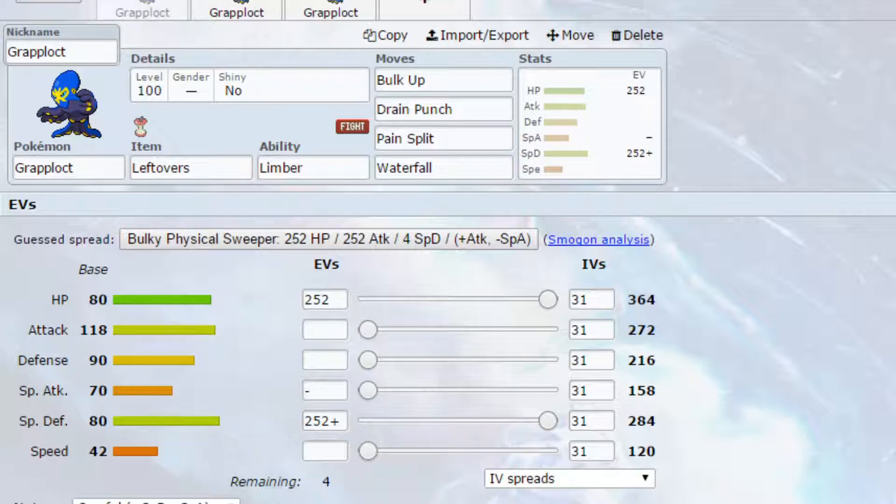It has good Attack stats, relatively good defences with relatively good HP. Special Attack is not very good and its Speed is pretty low. It's a little bit too high to be the best user in a Trick Room but it's definitely still viable. I think if the Speed is anything less than 60 it should be okay in a Trick Room, and it will probably be somewhat good there.